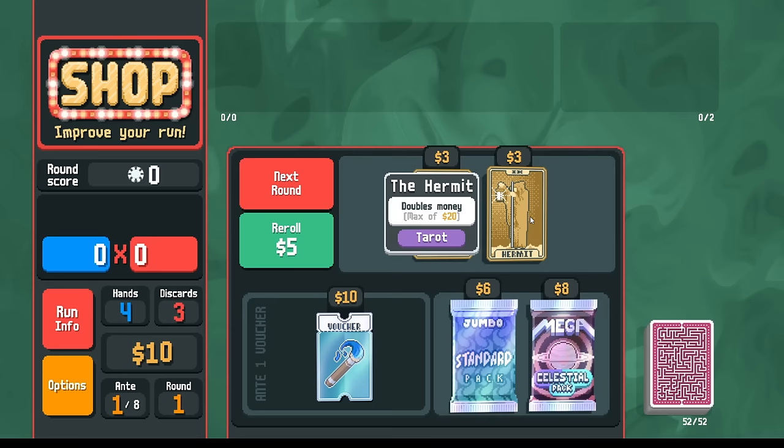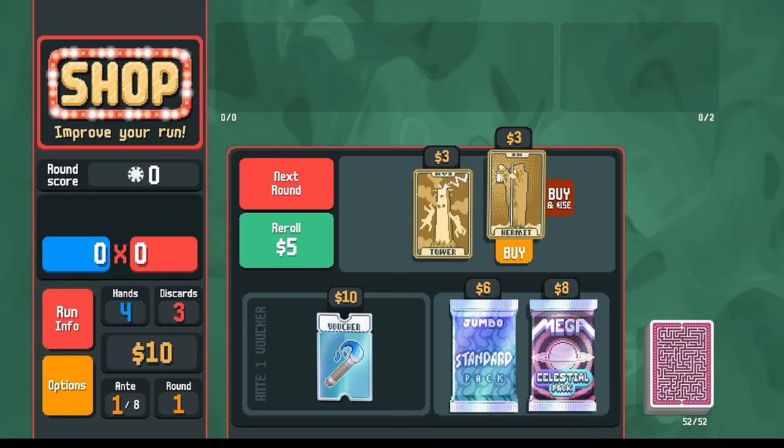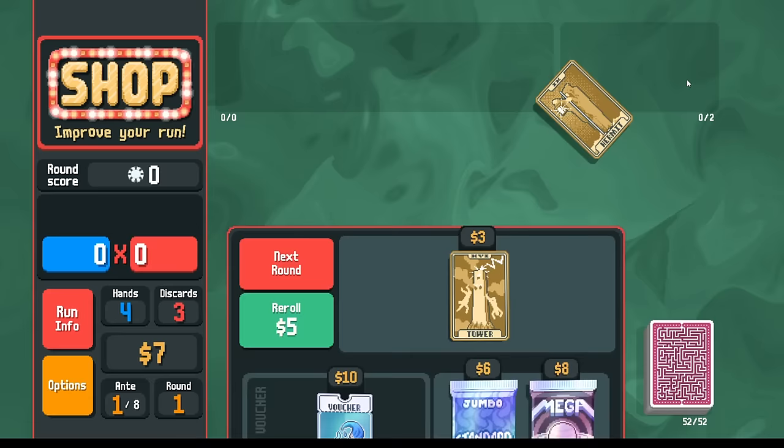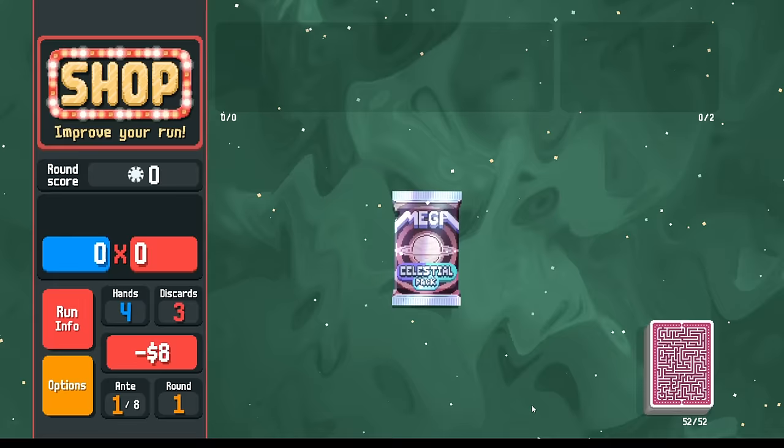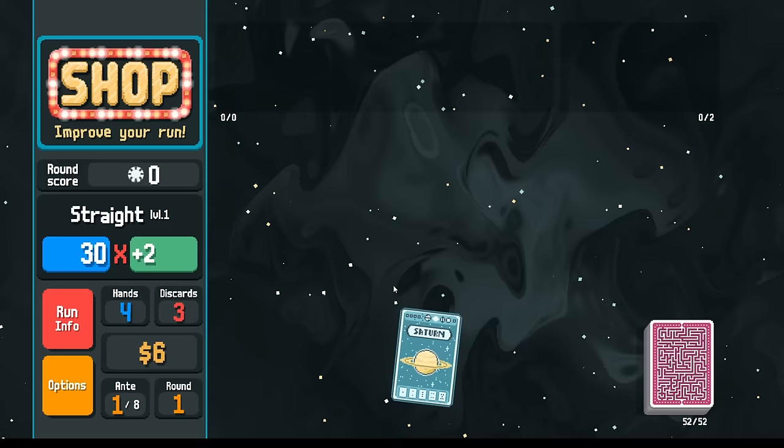Here for this mega celestial pack — actually not that bad. Maybe I want to use this Hermit here. Buy it of course, then if I use it I can go up to $14. There is a consideration to buy the Hermit, hold on to it until the next round and it's worth way more money. But I want the scoring help here from the celestial pack.